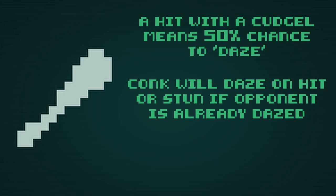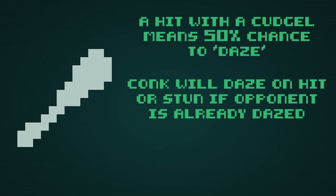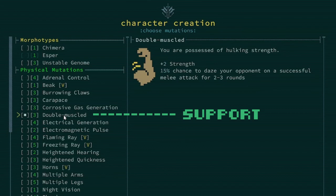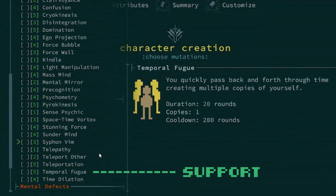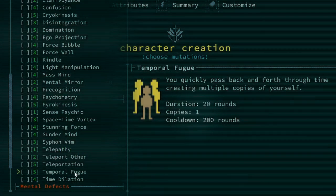Here's my physical type mutant. I'm going to try and build into cudgels, so I know that strength is my go-to for power. Cudgels have chance-based attacks on hit and a low cooldown attack — Conk — at 10 turns. Because cudgels have a chance-based stun effect and a low cooldown attack, I'm going to lean into these benefits. I'll bump up strength for power, toughness for survivability, and willpower to reduce that cooldown even more. For mutations, I'm going to maximize my chance for stun: Double Muscled gives me more strength as well as an extra stacking chance to daze. Multiple Arms gives me four arms and therefore four cudgels, and if I raise it up enough, potentially four chances per attack to stun. Temporal Fugue is a mental mutation but a very good one — it creates extra copies of myself, all with four arms, all with four cudgels, and all with a chance to stun and daze.